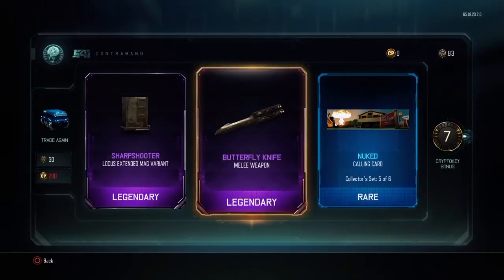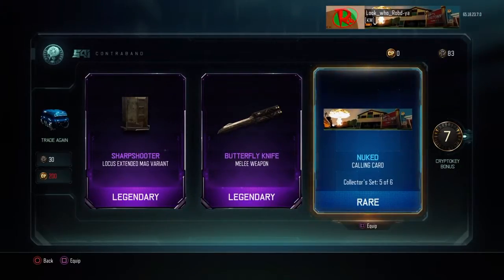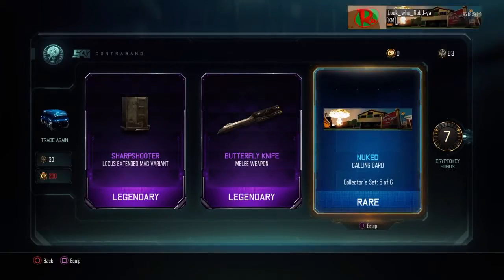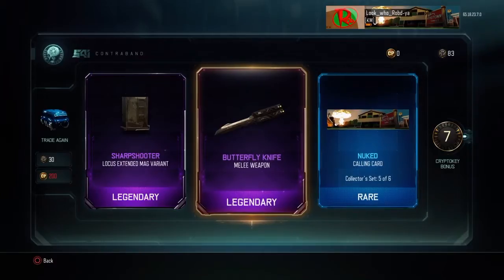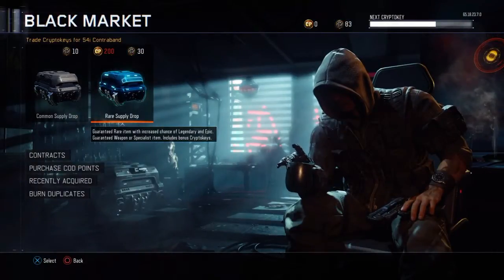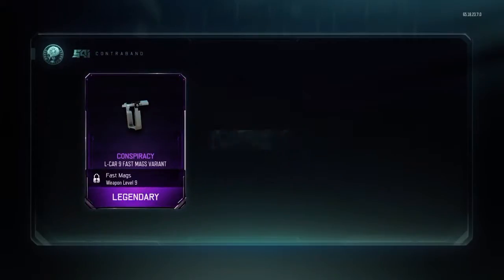That's what I'm talking about - we got the butterfly knife! We got the butterfly knife, we got the picture of Nuketown finally with the nuke in the back, look at that! Oh my god, we got the butterfly knife. The MX Grand, the butterfly knife - this is actually going pretty good right now. Those commons sucked but this is making up for it.